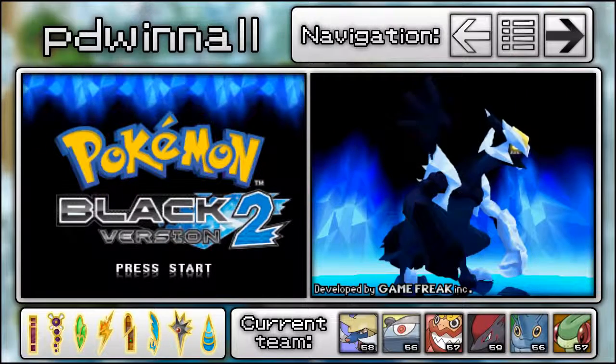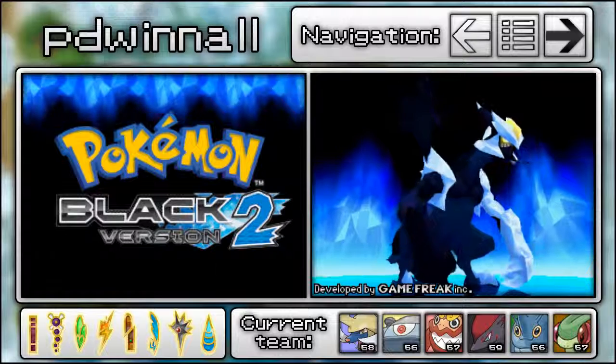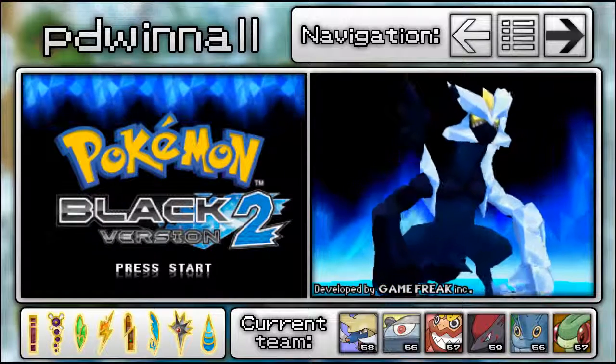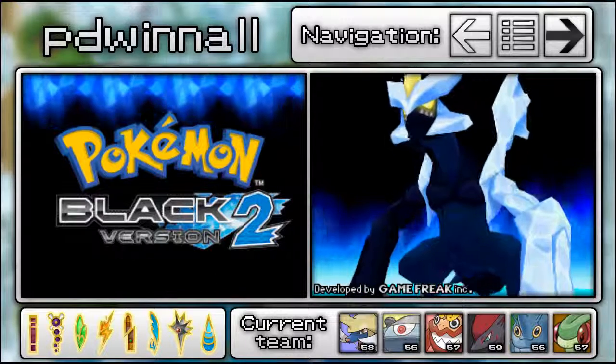Hey everybody, it's PityWinOwl, and welcome to the first after-game episode of Pokémon Black 2. In the last episode, we took on Iris, the champion of Unova, and defeated her, quite obviously, because we finished the game.